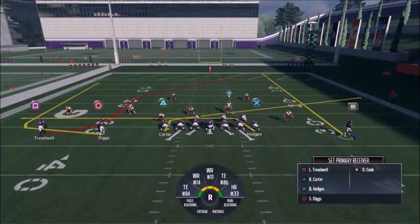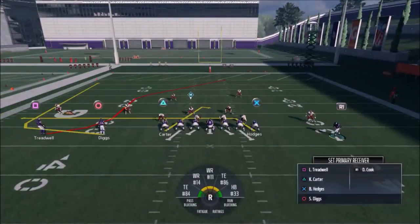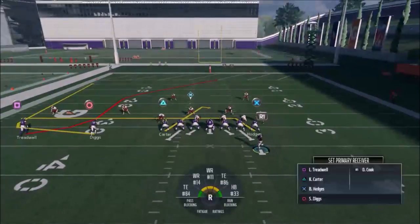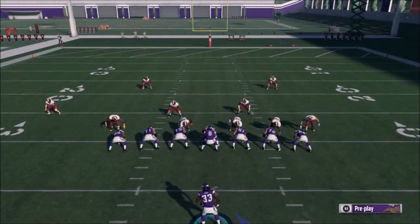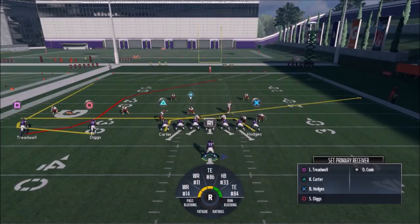If you want to, you can motion Cook out here, but I think it's better to leave him as a blocker. If you want to use the Carter route more effectively as a check down, it's best to have the running back pulling the zone back so he can come open underneath. But he's really going to be last in your read progression anyway, so I wouldn't worry about that.